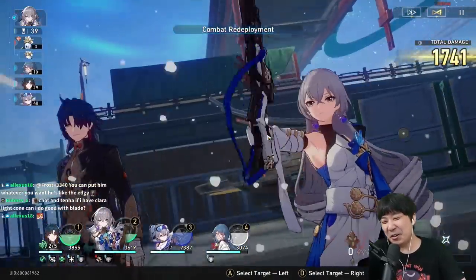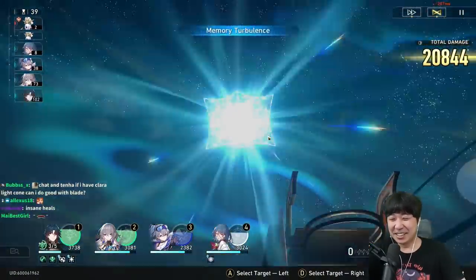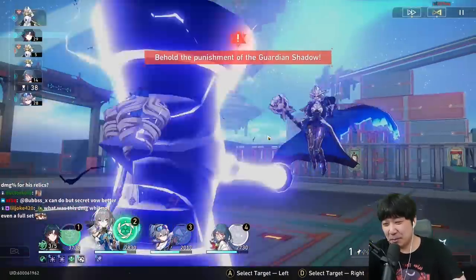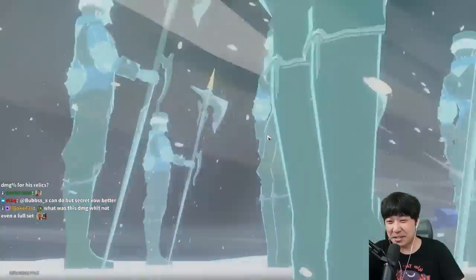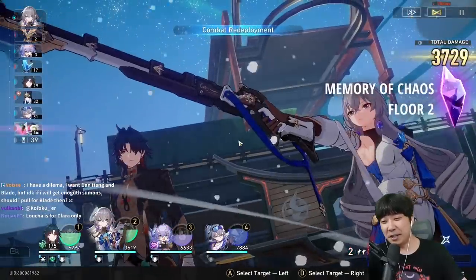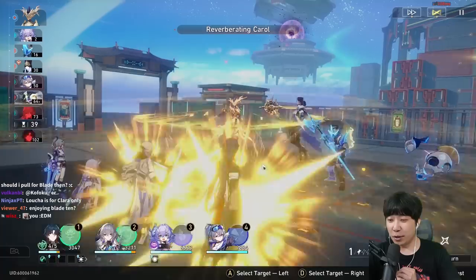My Natasha does not heal at all. I might need to change Blade's position because he's not getting hit by those AOEs. That's a lot of damage — that's exactly why you have to go for a character that does massive damage and stop hoping your Sushang is gonna be good DPS. Didn't I say I was going to change Blade's position? I'm so dumb. 40K, nice.